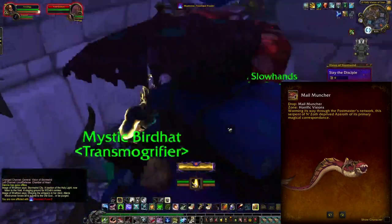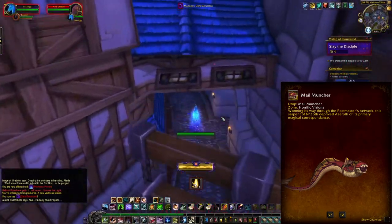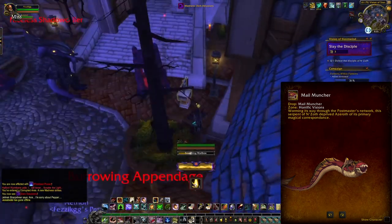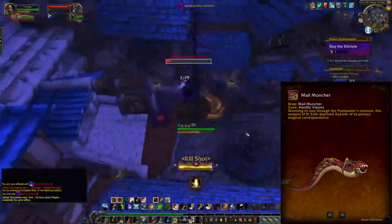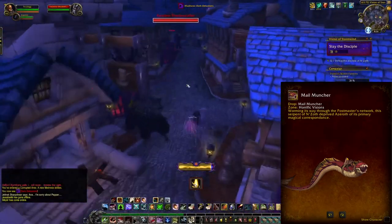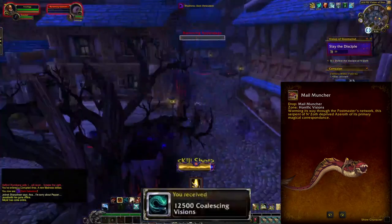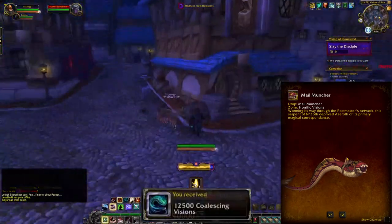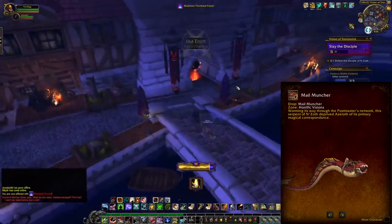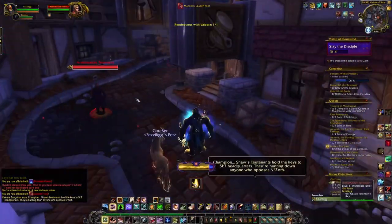The next one is the Mail Muncher, which comes from the Horrific Visions. You have to open up a mailbox and there's a chance a rare will spawn allowing you to get the mount. However, this means you'll have to do the Legendary Cloak questline, then go to Uldum or the Vale of Eternal Blossoms depending on which one has the Black Empire Assault going on, completing the event and the dailies — including going into the dimensional rift portal for Wrathion. Those quests give you Coalescing Visions, and once you have 10,000 you can purchase the Vessels of Horrific Visions. Completing the dailies and bi-weekly event gives you about four Vessels a week.